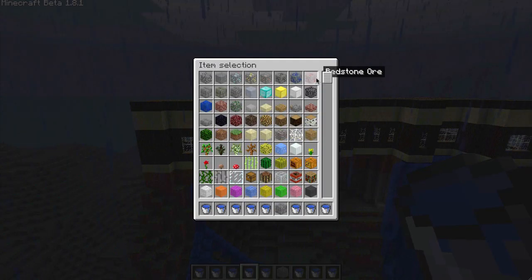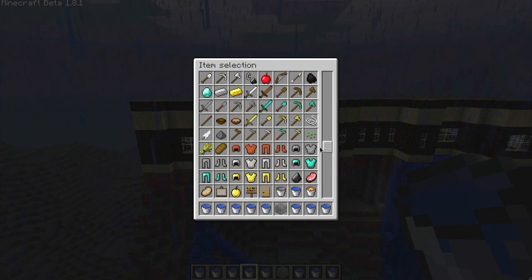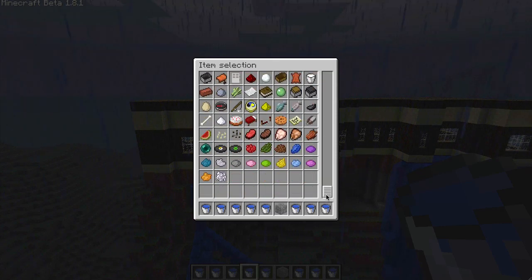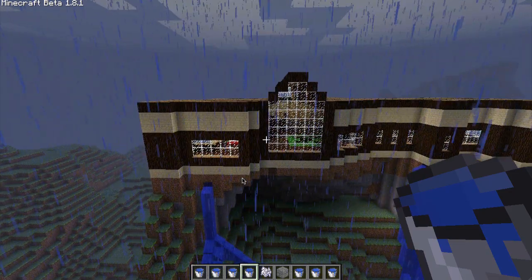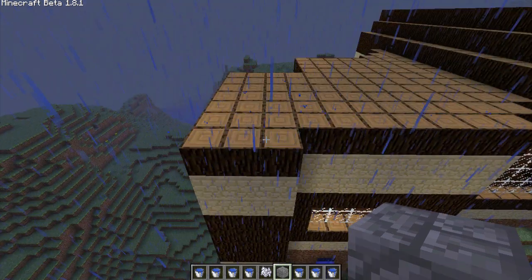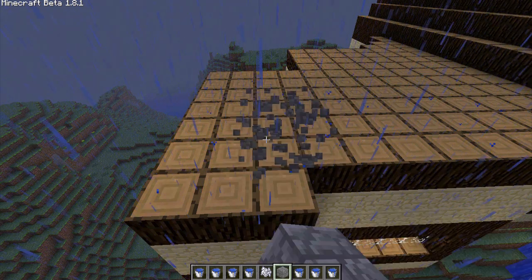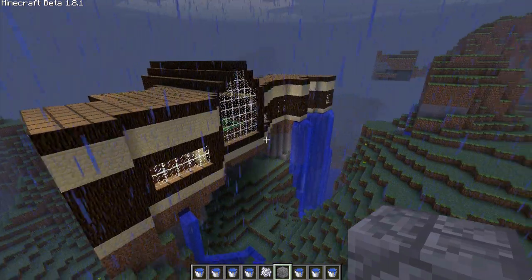If you haven't played around with 1.8 Creative, here's the item inventory. Basically it gives you everything in the game. So that is taking over for the too many items mod and stuff like I was using before. Basically you place a block and can delete it. That's pretty cool, I like that.